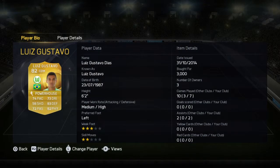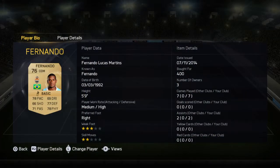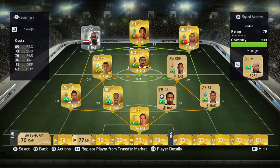In the two centre mid spots we do actually have two CDMs. The first one being Luis Gustavo — definitely one of, if not my favourite CDM in this game. Medium high work rates, which is essential for me with a CDM. 6'2", 74 pace, 83 defending and 82 physical — that's just what you want on a CDM. And pretty much the same goes for Fernando. He's a bit cheaper, obviously being a non-rare, 400 coins, medium high work rates. He's a lot smaller, but still does a great job. 78 pace, 77 defending, 78 physical — what more could you ask for from a player that costs 400 coins?